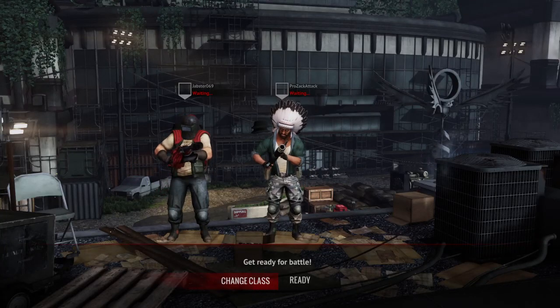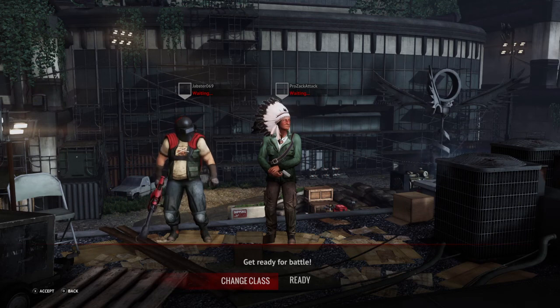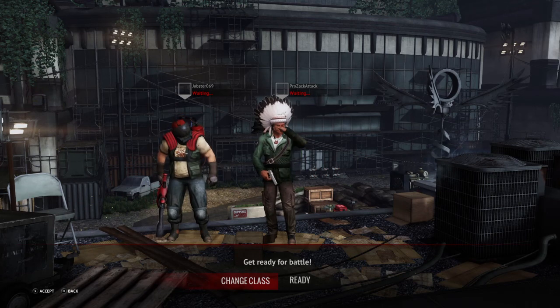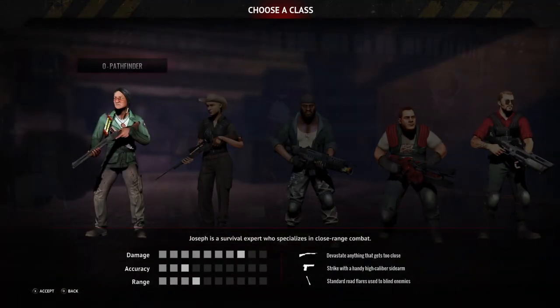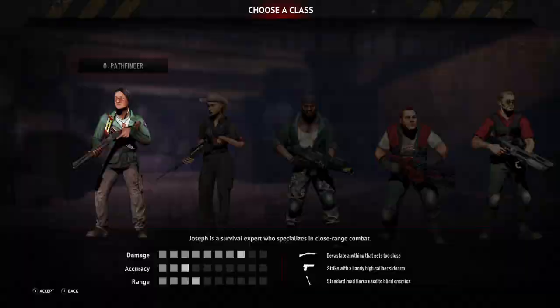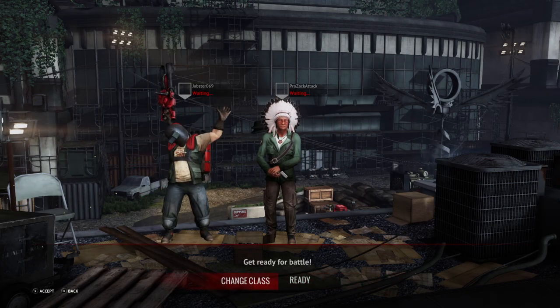Hello everybody, welcome to this video. Today I'm gonna be explaining how to get the hidden trophy on Primal Carnage. Jabster is gonna show me how to do this, and you have to be the Pathfinder, which is the guy on the far right or far left with the shotgun. The Indian — he had the map on Visitor Center.